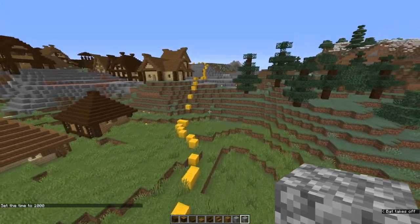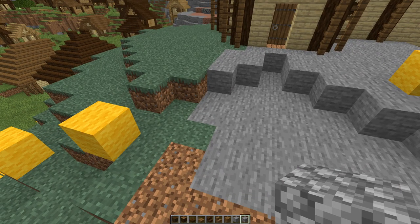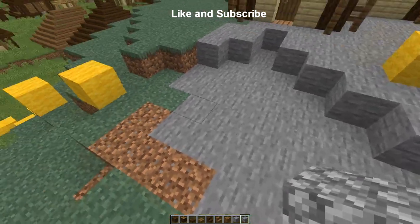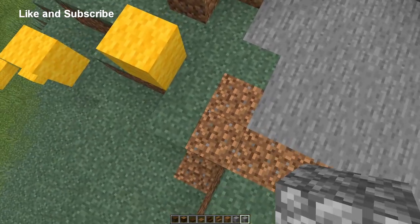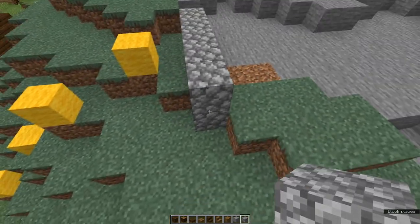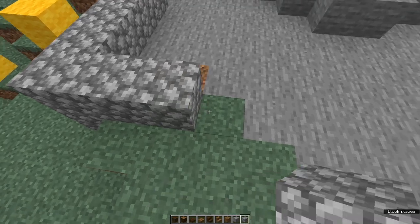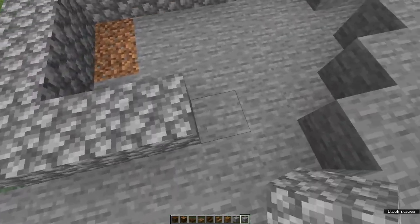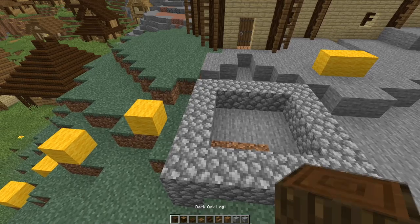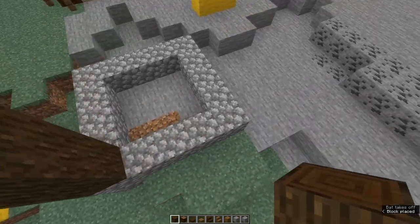Let's start with our towers first. Building one next to the barracks would make sense. We're going to build a square base to start with, made of stone — it's going to be five by five. Place down a stone block: one, two, three, four, five. If you've got a height difference just build it up to the same level. Now grab dark oak logs and build one, two, three, four on each corner.